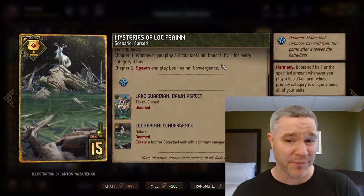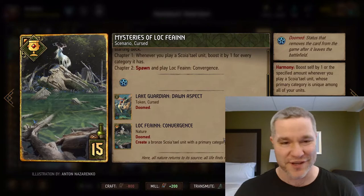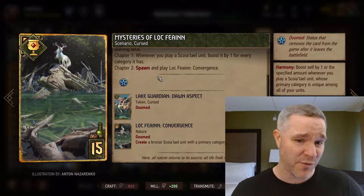Chapter one: whenever you play a Scoia'tael unit, boosted by one for every category it has. Most of our cards have just one category. Some have two, like the Siege Tower — it's got Machine and Siege Tower — and the Dwarven Chariot guy. So that's a good little boost off the scenario, but most things will just boost by one, which is fine. It's a one-point-per-turn engine.